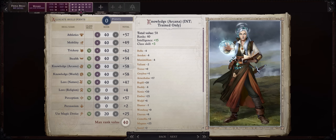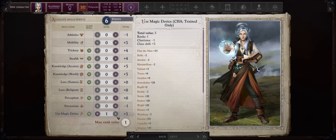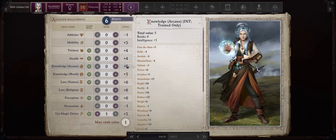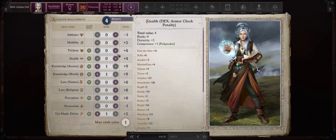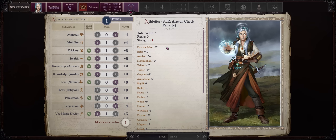For skill points, this character will have almost all skills possible at endgame since we are going with high Intelligence, and as you level up and increase your Intelligence, you'll get more skill points. The best ones to focus on to me are Use Magic Device — always amazing, as with this we can use scrolls to cast any spell from any class — plus the Intelligence knowledge skills: Arcana and World. You can even get Trickery and Stealth too, since we have decent Dexterity. I'll just be picking Perception for the last point.